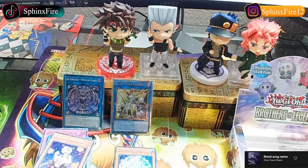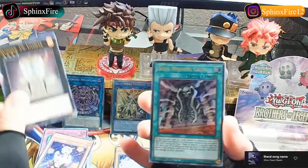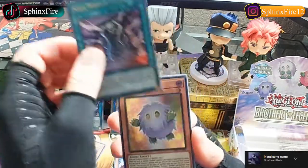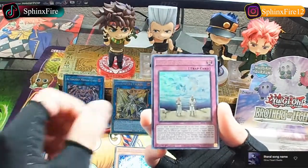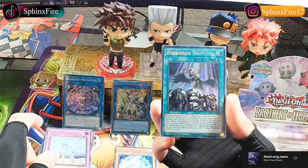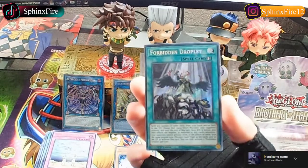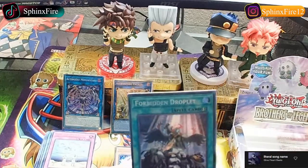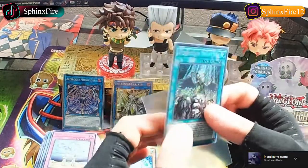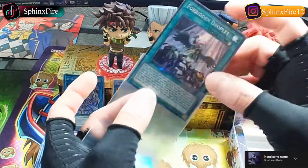Y'all remember when Dragoon was good? Yeah, that's why I mentioned it. We got Number 39 Utopia, Soul Binding Gate, Kuriboh, The Icebound God. Oh FUCK - I just got a second Forbidden Droplet! Fuck yeah! Forbidden Droplet, god damn - these pulls have been pretty fucking good today. I'll put this sucker right - there we go. Forbidden motherfucking Droplet boys and girls or whatever you identify as - I'm not judging.